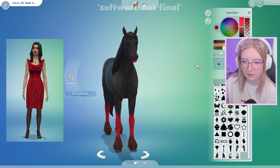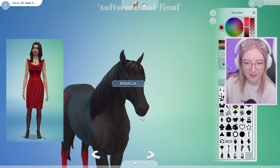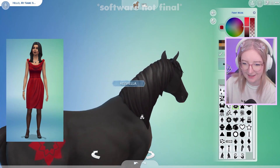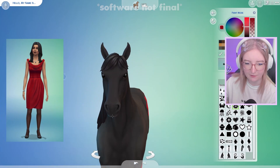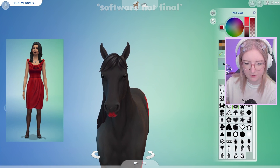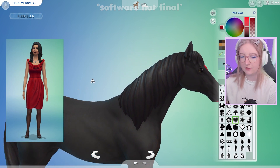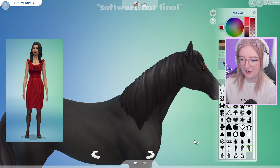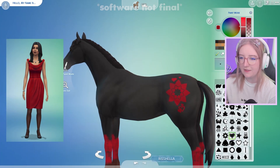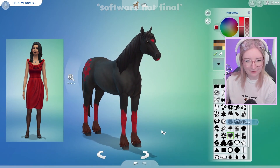Oh my god, wait — there are actually lips! Let me erase the lips I drew on earlier. This is really hard to do because I can't see under the chin. But we actually have these lips right here — bright red horse lips. Yeah, that's pretty good. And a beautiful heart right on her forehead because she loves Mortimer. I wish I could give her a multicolored mane as well. When I think of Bella Goth, I think of love and the love she has for her family, so a couple of extra hearts is really fun.